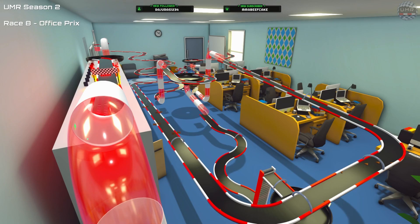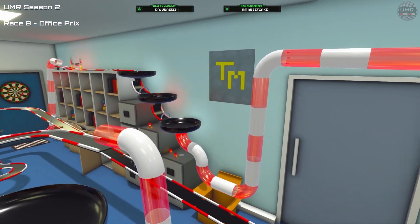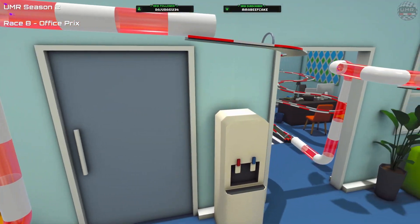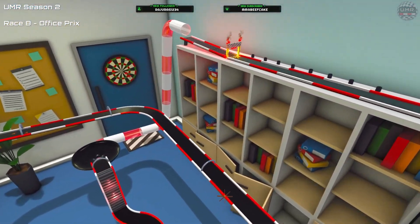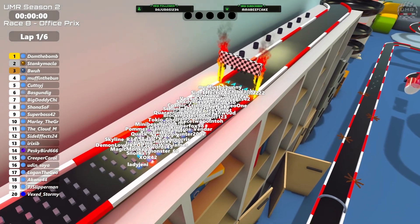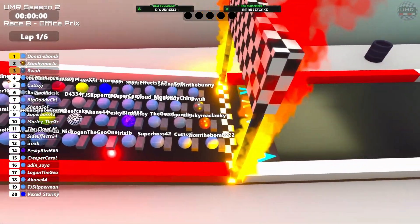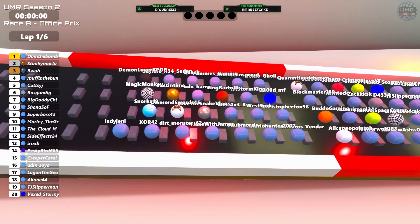Hello and welcome back to Ultimate Marble Racing. We're here continuing on with Season 2, and this is Race 8 on the Office Prix. Back to normal racing once again after the very interesting elimination race we had last time. This is one of our bigger circuits - the creator's logo, I think this is by T-Dub, one of our own racers. We'll be doing six laps around this track, with grid positions in reverse order from the finishing positions in the last race.